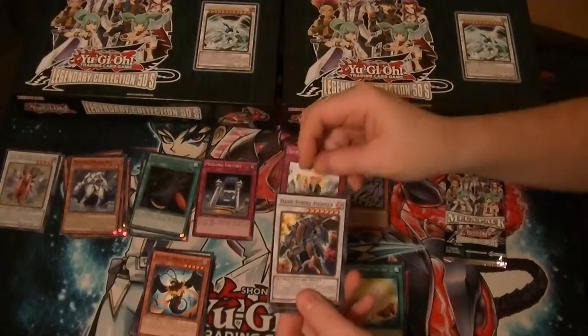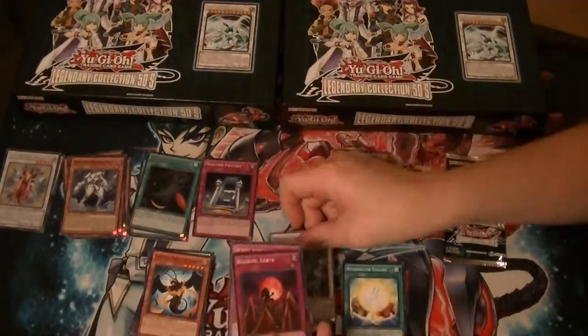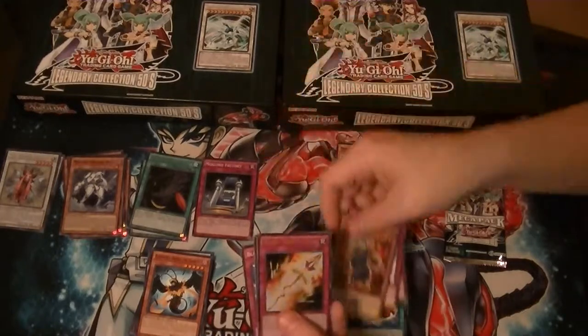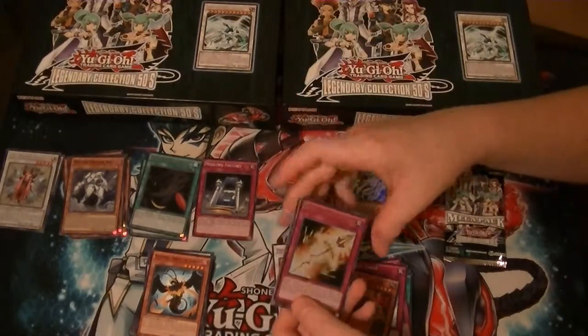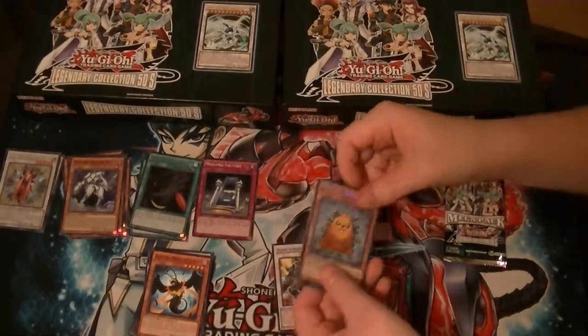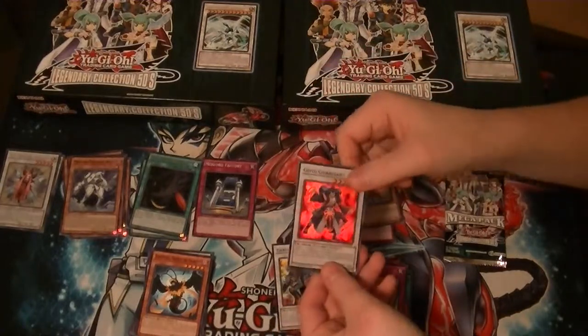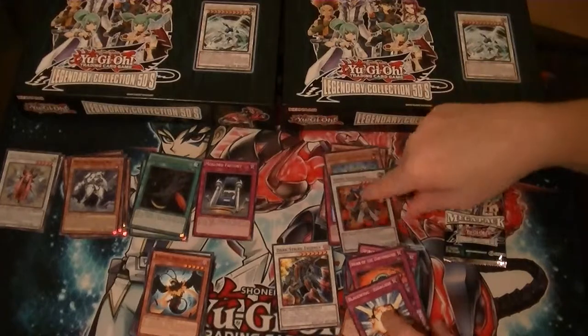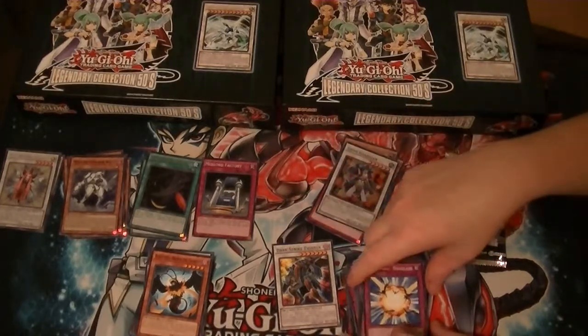Another common Dark Strike Fighter. Cool. Rare Power Breaker. Ultra Nordic Relic Gungnir. Secret Quobalt Hedgehog. And Super Goyo Guardian - it's not even banned, it's at one. Just recently released.